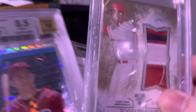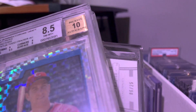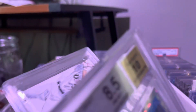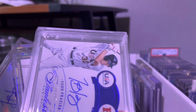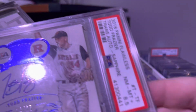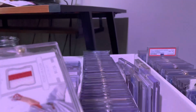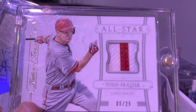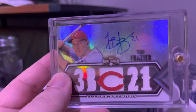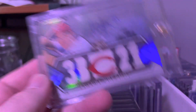A random graded relic — 9 of 9. An 8.5 with a 10 auto. Beckett Refractor Auto, 8.5. Sapphire Flawless Collegiate Auto. All-Star National Treasures patch, it's a 25. And then Triple Threads Future Phenoms 5 Break White Jersey Auto, it's a 99.